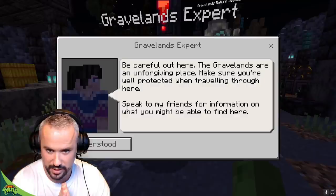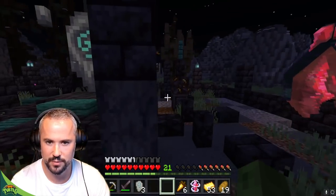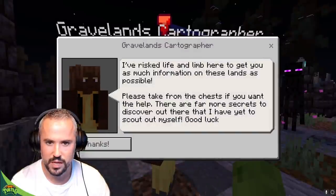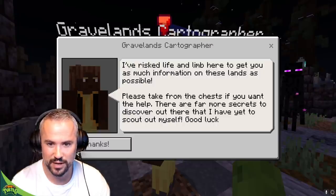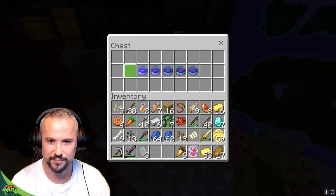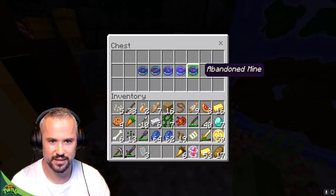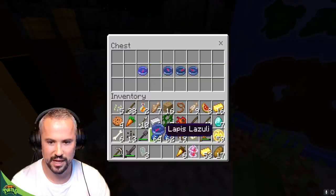Make sure you're well protected when traveling through here. Speak to my friends for information on what you might be able to find here. There's a Gravelands dragon expert and a strider master. The cartographer says: 'I've risked life and limb here to get you as much information on these lands as possible - please take from the chests if you want help. There are far more secrets to discover.' Broken shore, bone wastes, cathedral and labyrinth, abandoned fire nation village, and abandoned mine. Maybe the fire nation are scared of here!